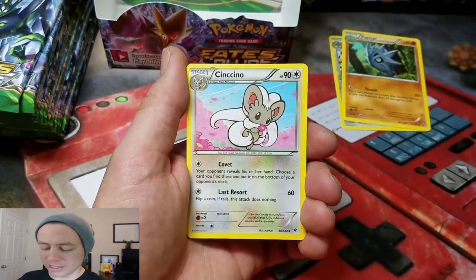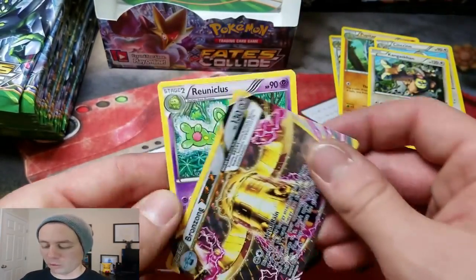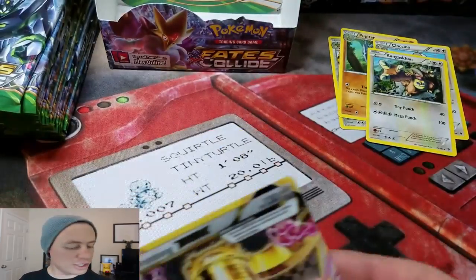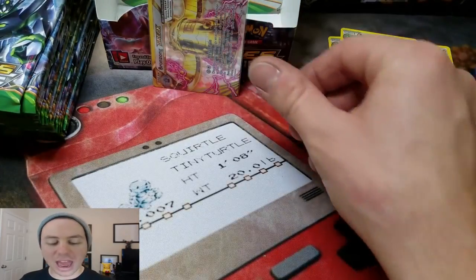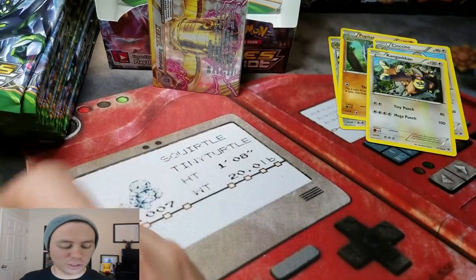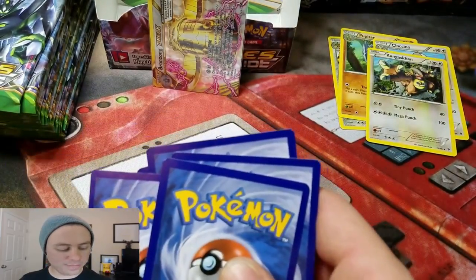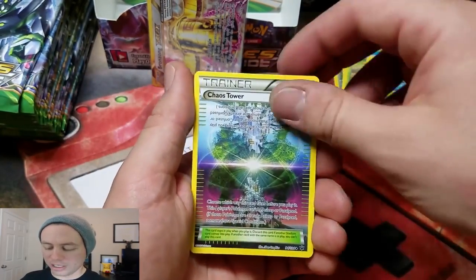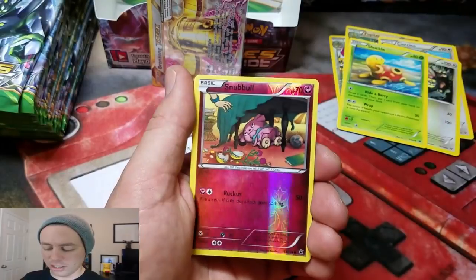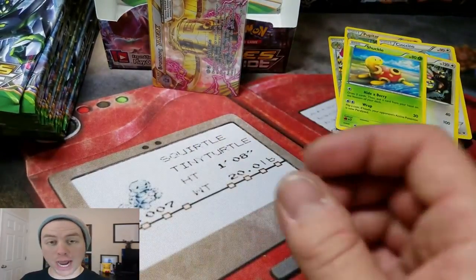So we have Team Rocket's Handiwork, Chinchino, Kangaskhan, nice! A Bronzong Break followed by Ryu Nicholas. The other day I was actually able to pull a Break and an EX in one pack — I've never ever done that before. This is the first time I've ever done it. Shuckle, a Chaos Tower, Zygarde, Snubble Reverse, and a Lucario Hollow Rare. I like that.